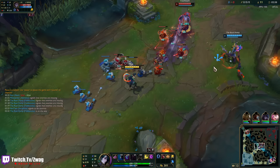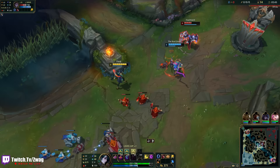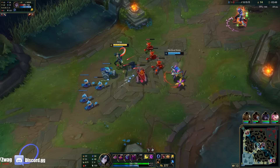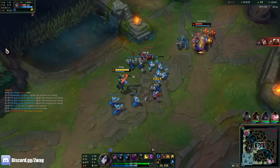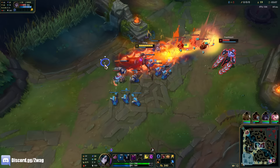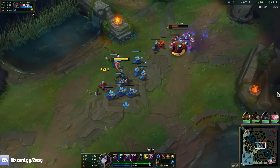His QE is primarily used for wave clear or zoning in team fights. They changed his EW — I always said I disliked it, but they just shortened the range on it and made it more responsive. His passive is: when you hit somebody with an ability, if you hit them with another ability they explode.